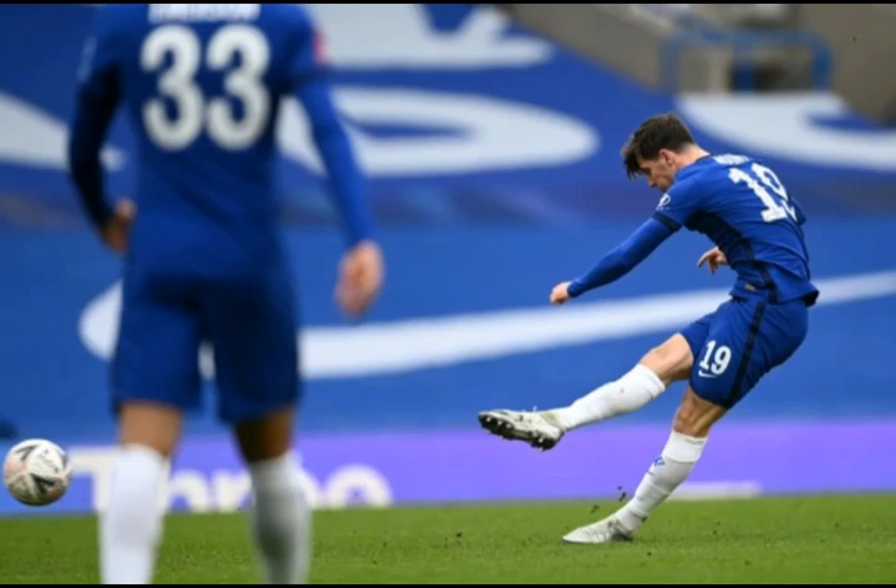Chelsea 1-0 Morecambe, minute 28. A corner to Chelsea sees a packed Morecambe box. Ziyech whips it in, destined for Rudiger, but Knight Percival is blocking him out. The ball reaches the centre of the six-yard box and Morecambe half-clear. It falls to Azpilicueta at the top of the box, who slips it through to Werner, but the forward sends the ball flying over the bar.